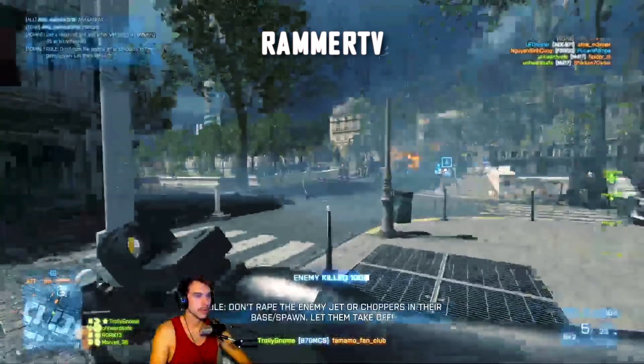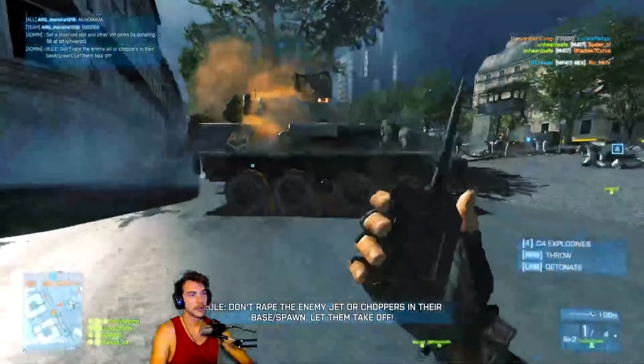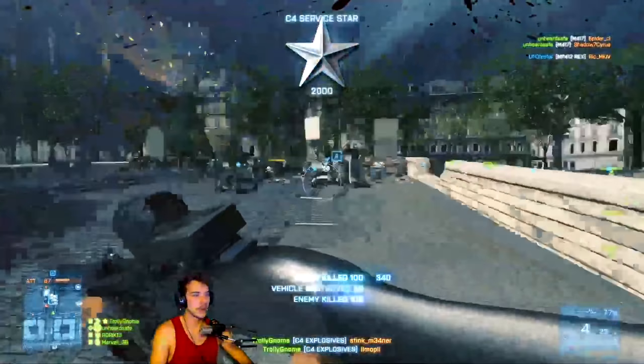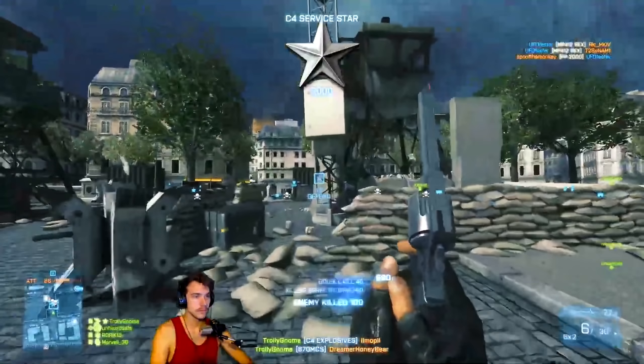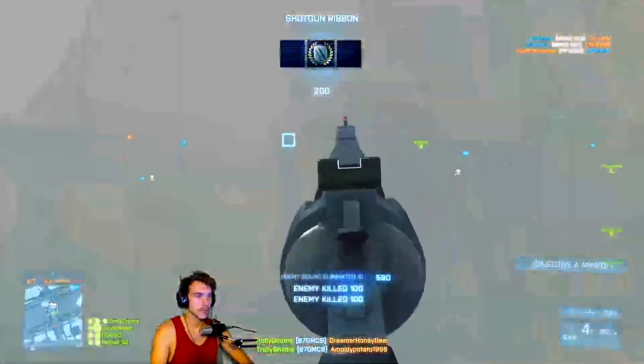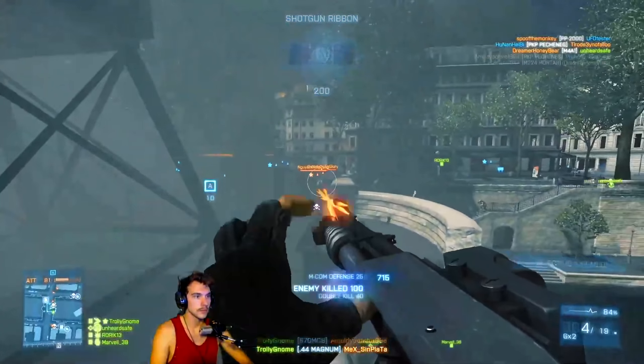Next up, it's Sane crossing the fence as he looks to protect this part of the map. The LAV gets a bit of C4 — takes that one out, which is great for his team — and then, behind these unsuspecting enemy players, he manages to put together a couple of shots before switching out to his secondary .44 Magnum and blasting them all away.